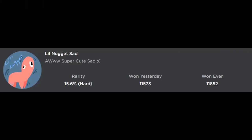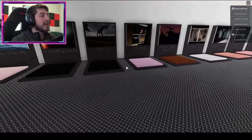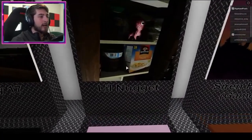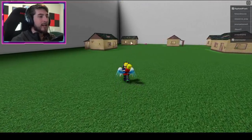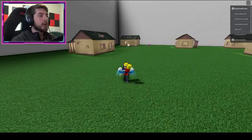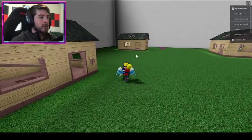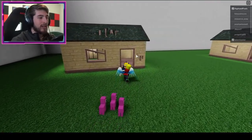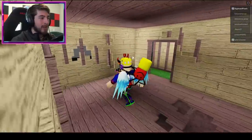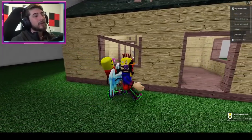The next badge is Little Nugget Sad. Go to the Little Nugget map. Once you're there, go over to the left side and go into the house in the corner. Walk inside and bump into the morph — there we go, Little Nugget. That's why he's sad — his house is destroyed.